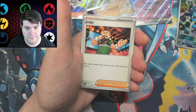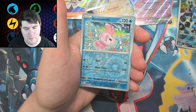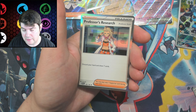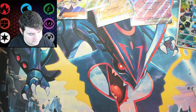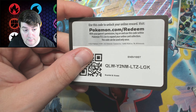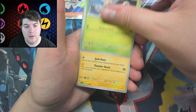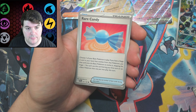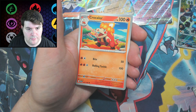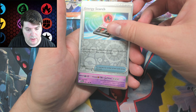Pack continues: Tauros, Tauros a mess, Smoliv — he's so sad — the Hot Dog Pokemon, Judge, Floatzel, Alomomola, Arboliva, and a Professor's Research — Professor Sada, to be more specific. These packs open very easy. Toadscool, Rotom, Chansey, Rare Candy, Vitality Band, Toxtricity, Croconaw, a Kilowattrel — these names, man — Energy Search, and a Houndstone.